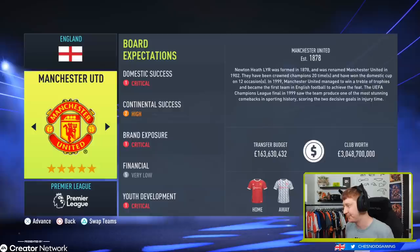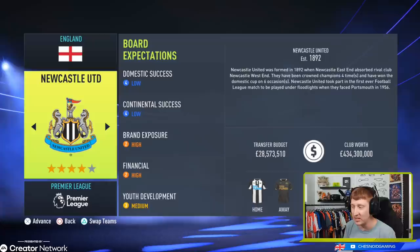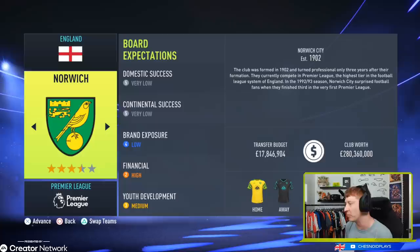Newcastle — not quite so much money there, but a side that always have promise but never really tend to push on. There's a lack of quality, but build your side around Allan Saint-Maximin and you've got a team, because he's an absolute player. High brand exposure, high financial, youth development set to medium — they do bring through a lot of homegrown talent at Newcastle, so you'll have to continue that. St James' Park is a fantastic arena. Staying up first season is probably the aim, then mid-table. Newcastle fans are desperate for some glory — go and provide it for them.